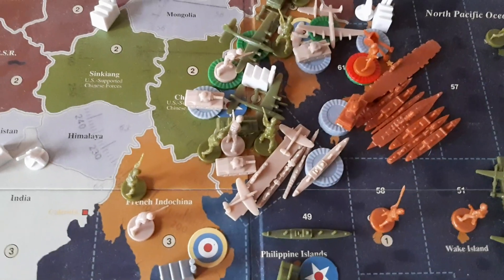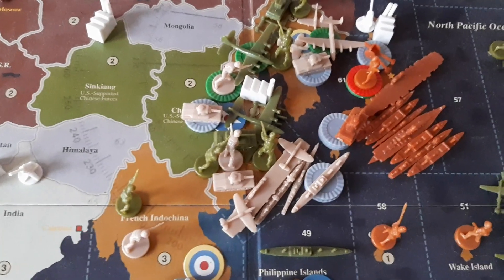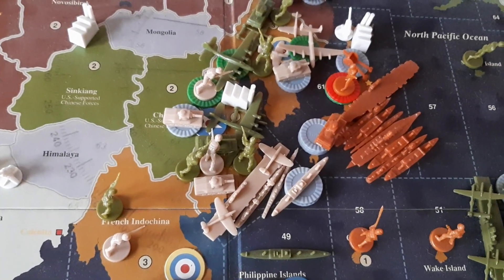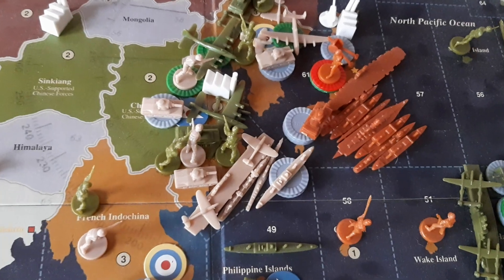Welcome to the 12th British turn of my solo playthrough of Axis and Allies Revised. They bought a carrier, a sub, and a destroyer, and they placed the two fighters that were already in Quantum on it.